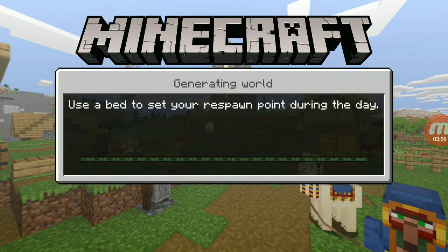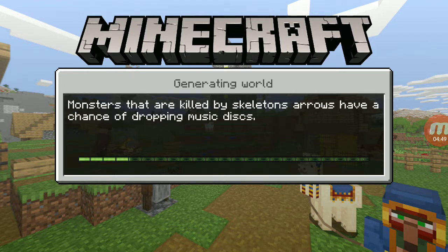Use a bed to set your respawn point - you have to use it during the night. Anyway, the normal bonus chest without the mod usually just gives you wood blocks, there's a chance for stone, a wood axe, a wood pickaxe sometimes, sometimes a bow, or a stone axe.